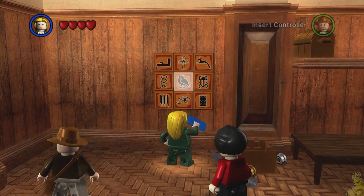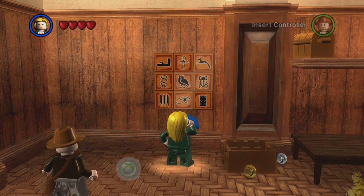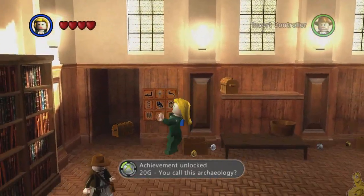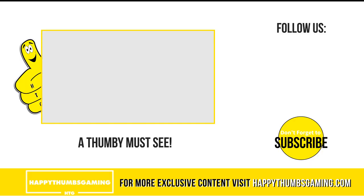We'll go ahead and solve it one more time and I do believe this is where we get that achievement. We got it — 'You Call This Archaeology!' Look at that — spin to win! Anybody else do that spin-to-win jump at the end, or is it just me?